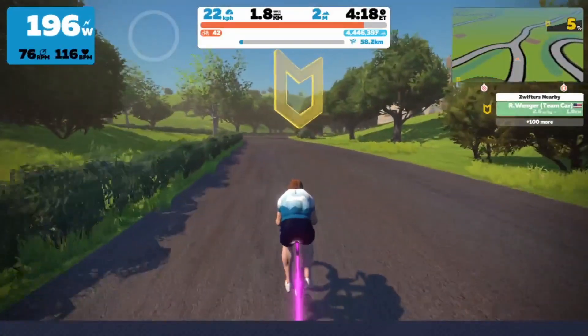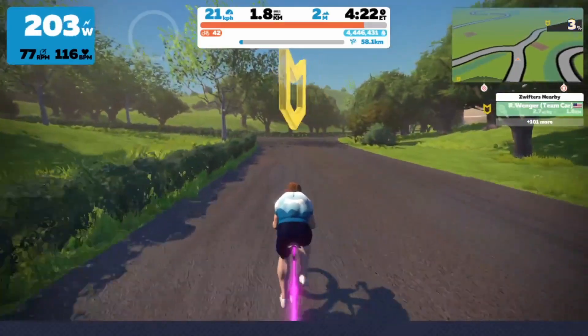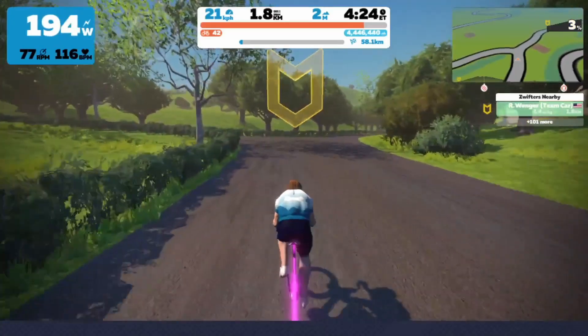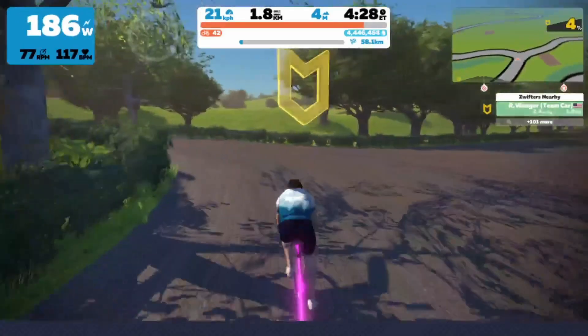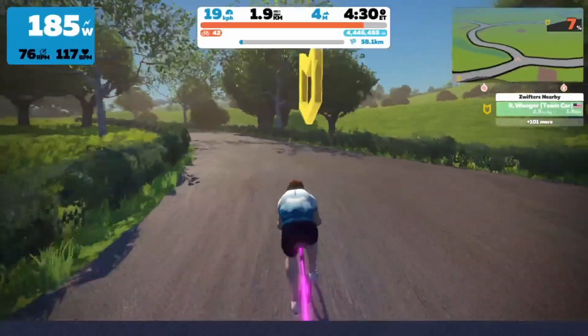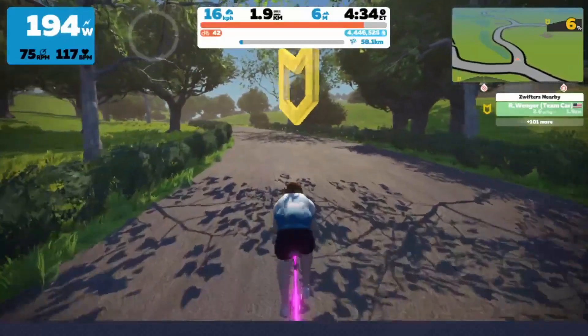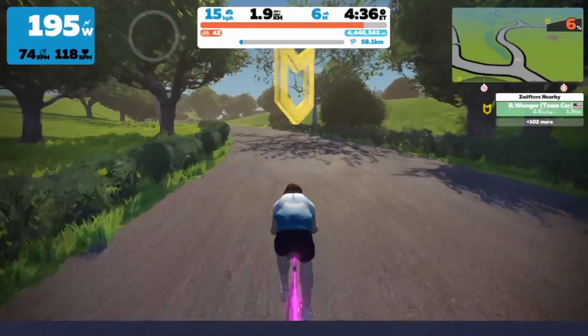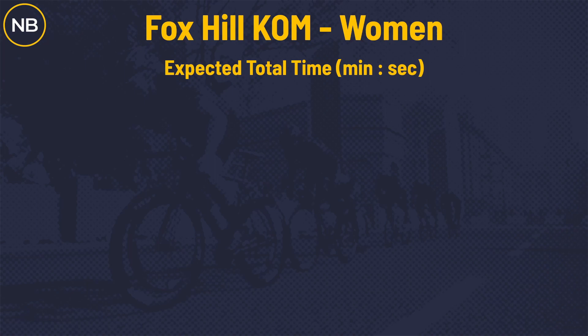The first little thing you're going to come to is about two kilometers in — there's a small hill where you turn to the left. This is not where Fox Hill starts, and I don't think anybody's going to try anything here. Just be aware it does pop up to about 6% grade. The Fox Hill KOM is 2.4 kilometers at 4.9% average grade.